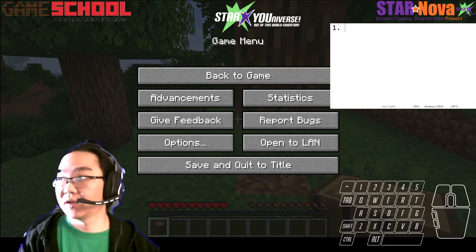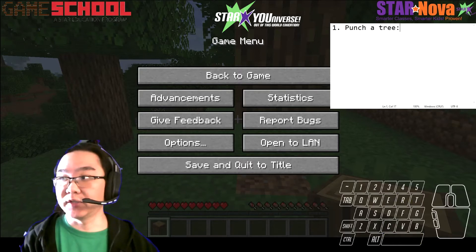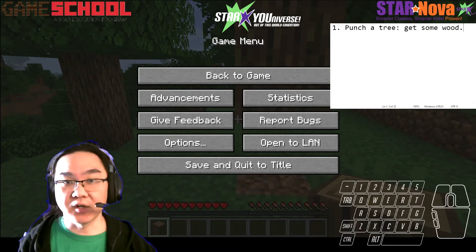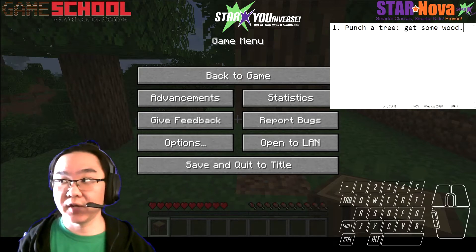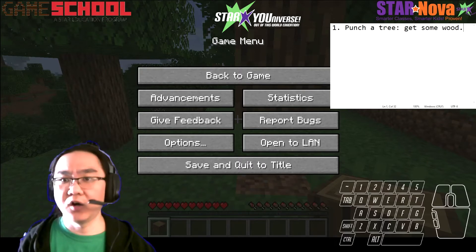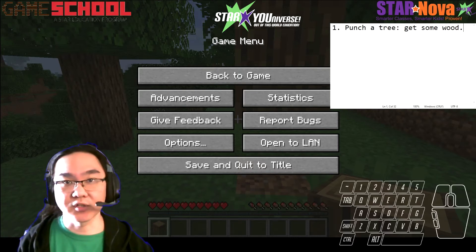Let's talk about my main goals for the first day and night in Minecraft survival mode. Number one, I need to punch a tree and get some wood. Wood is the basic material for most of Minecraft — it's what I need to create a crafting table and tools. Stone tools, iron tools, diamond tools, netherite — they all require wood sticks. So I need to always make sure I've got a good supply of wood on hand.